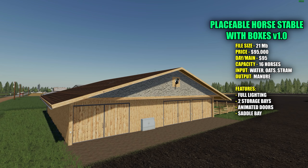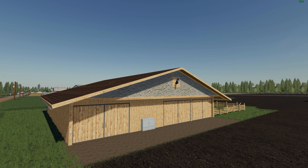A couple of highlighted features about this placeable: it has full lighting at night. It has actually four switches — if you look very closely by the doors you can see those little white square things, they're all light switches, with a couple on the other side as well. There are two storage bays right in the front on the right-hand side where you can put your equipment inside. There are animated doors on this placeable as well as a saddle bay that holds all your saddles. Very, very cool placeable.